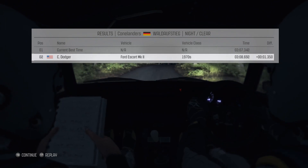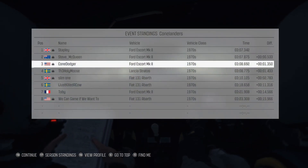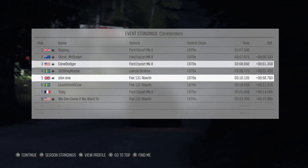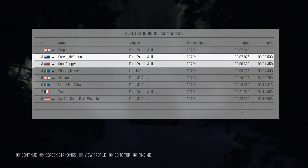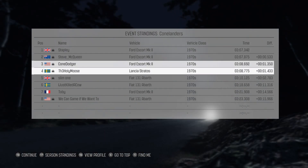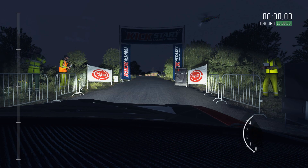1.3 seconds off the lead. I wonder if Maestro hasn't gone yet — that explains that. Maestro has not gone yet and only eight people have. It is pretty early in the week. However, Steve McQueen's already gone, and Steve's usually really quick. Stapley, look at you go — fastest time so far in stage number one, faster than Moose who won last week. Nice job. Now I think we do the same stage in reverse. Should be pretty good — we had a good time on the way up. Let's see how it goes.